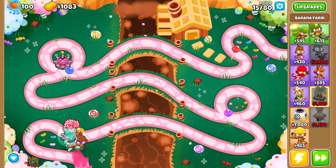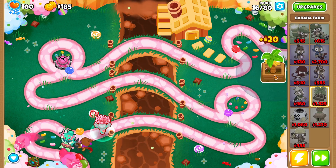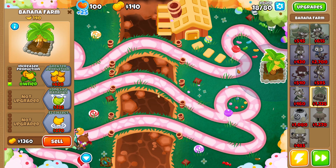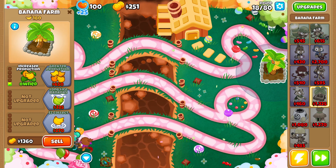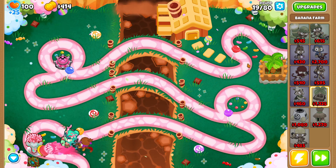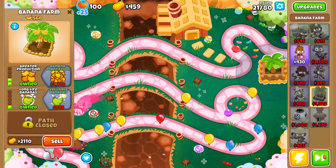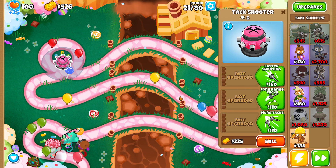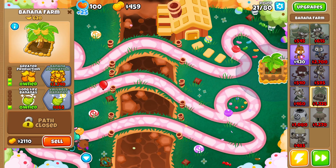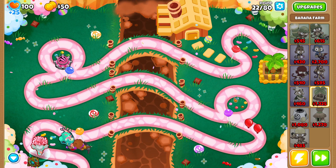Almost enough to get my first monkey farm — there we go. I think another good thing about Obyn is that his move kind of tracks the enemies. Life-long bananas, more production. Let's do master shooter — yeah, that should be good. Then once I get that I'll save up for another banana farm.